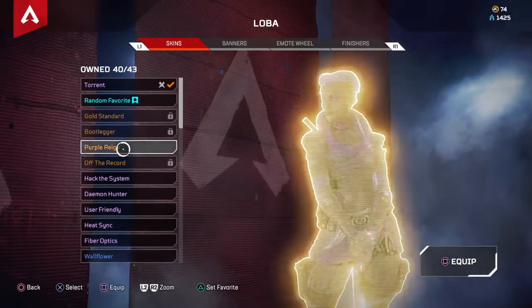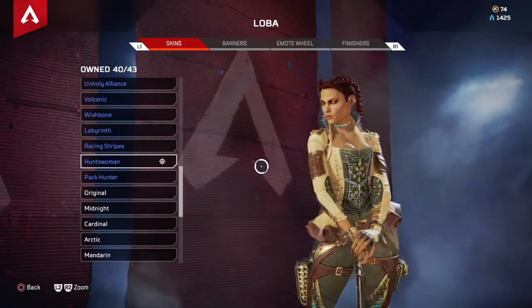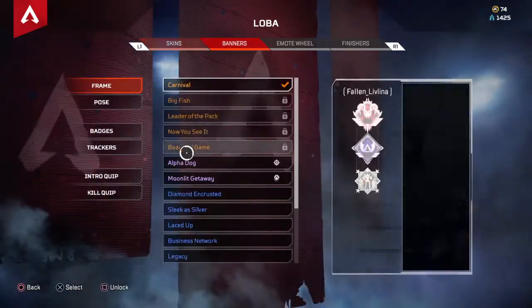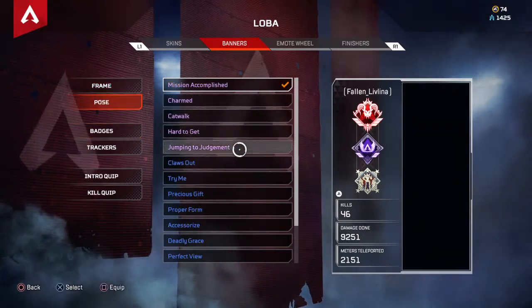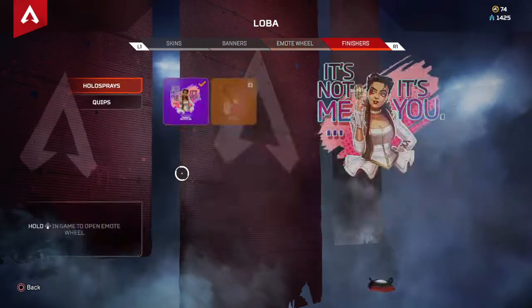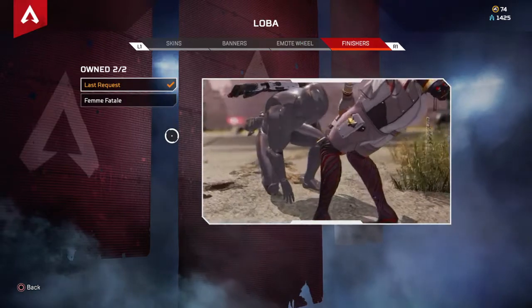Only got Purple Rain. I don't even think she has a Battle Pass skin. This one's from like a $5 pack you could buy from the shop. Carnival — only banner I got for her. Got all her poses. I have every single pose in the game for Legends, maybe besides Rampart. Holospray. Crafted her finisher because I like it.